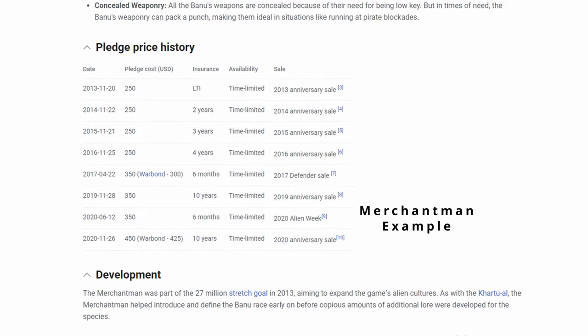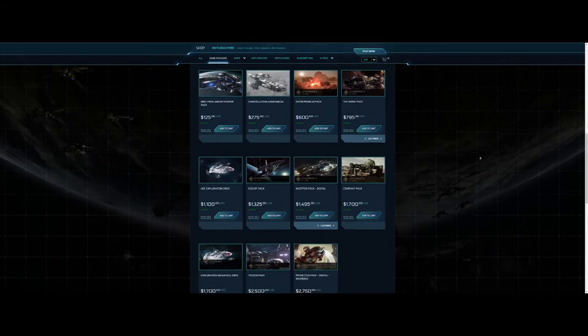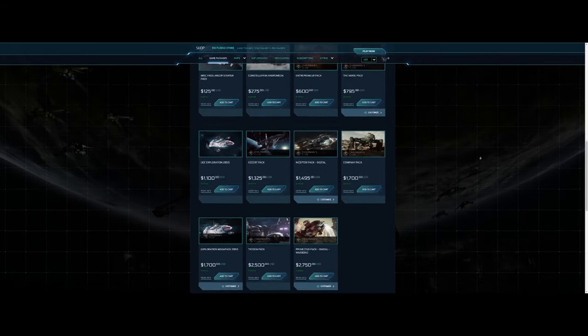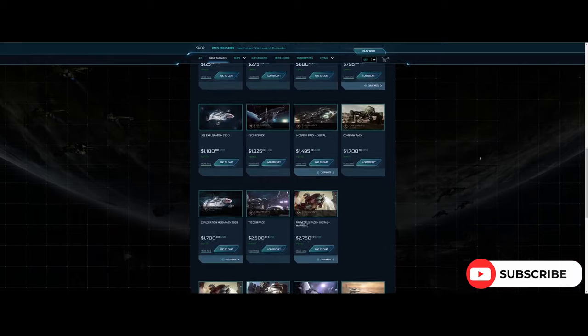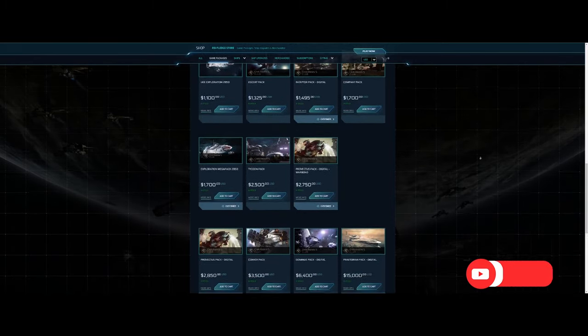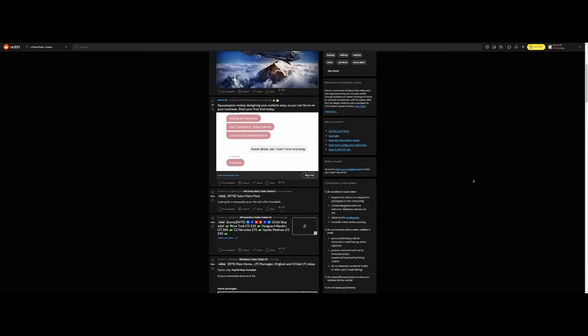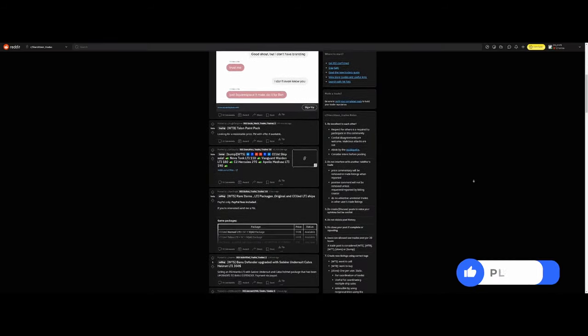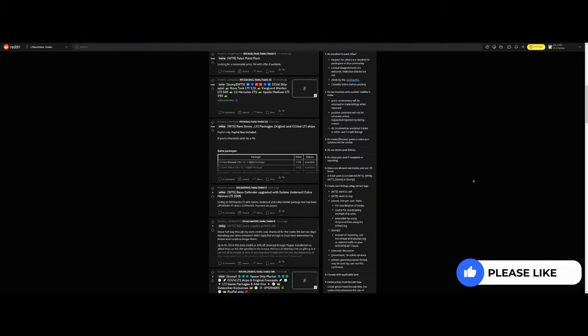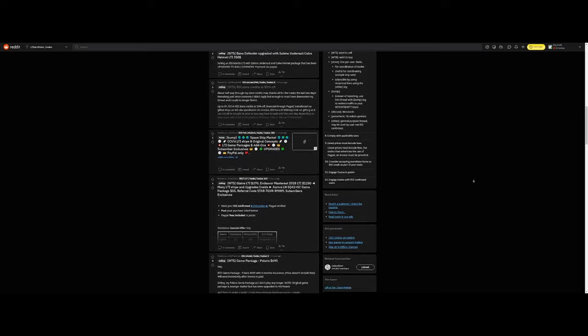In my opinion, Alien Week is for upgrading to alien ships rather than outright buying. There isn't a Concierge game package that has this ship, other than the Legatus pack — that being the mortgage-worthy deposit price — so that idea is pretty much out the window for most people. The last option is of course the Grey Market, of which I've seen prices of $195 USD. That was approximately the Warbond original price, if I recall.